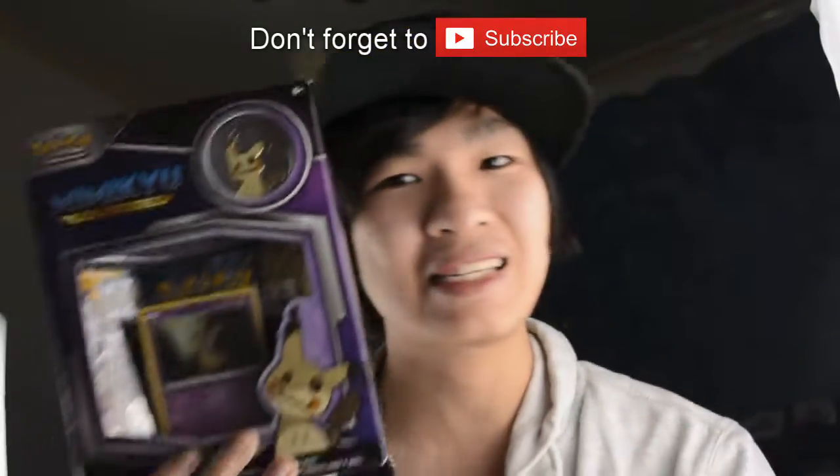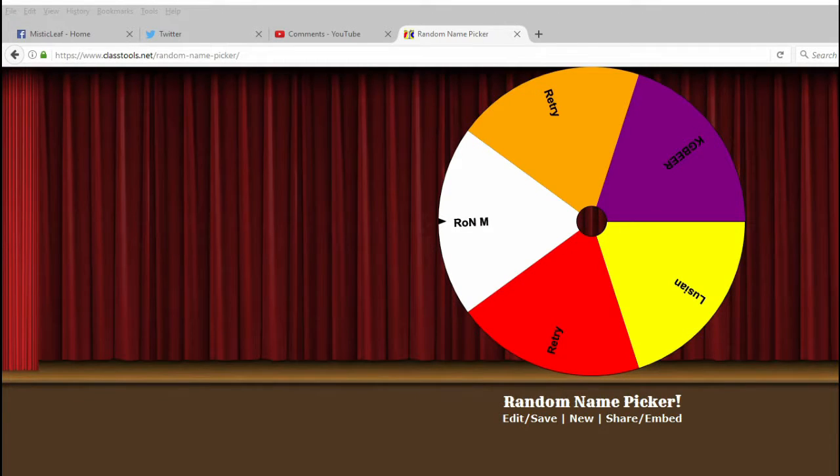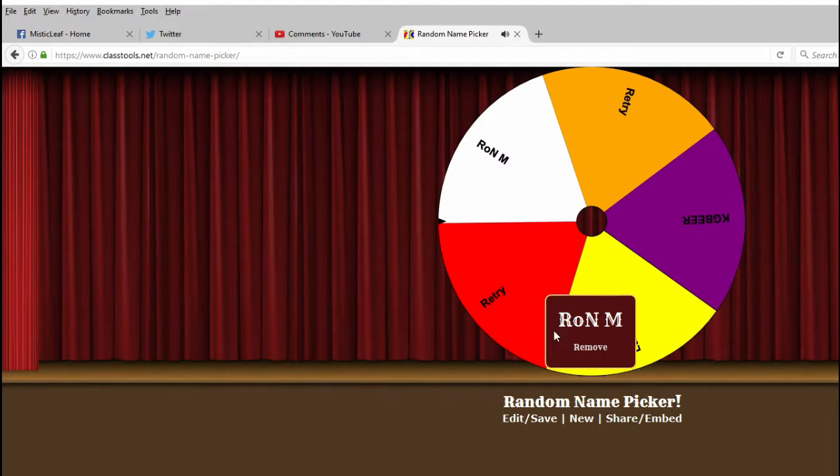Alright, so let's open this box and see what's inside. Time for spin the wheel for the code card. Let's spin the wheel — we have 3 contestants: Ron M, KG Beer, and Lucia. Let's spin the wheel and see who wins. The winner is Ron M for the code card.